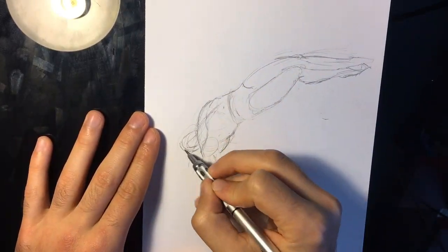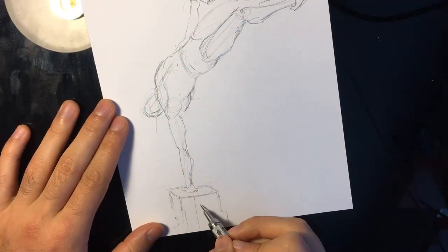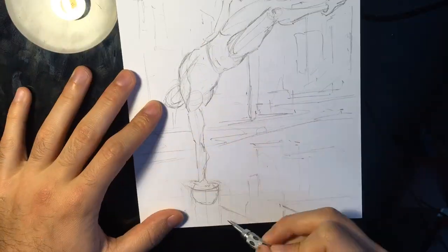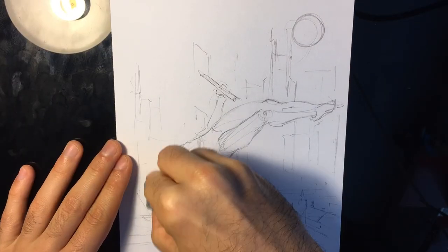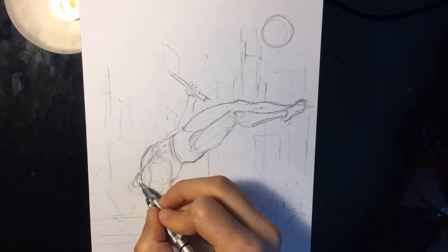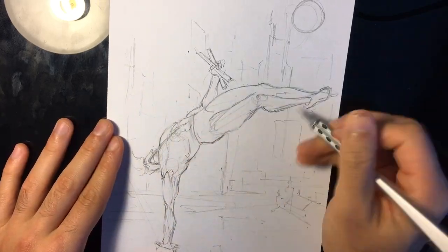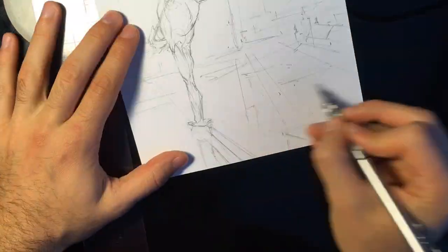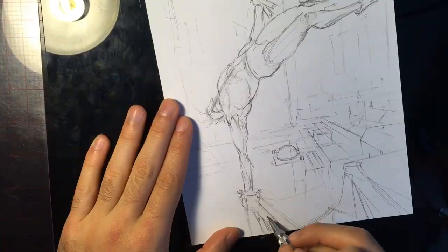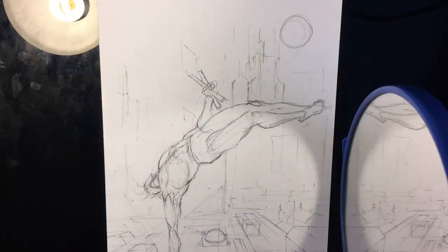Hey everyone, welcome back to my channel — this is the second fan art video and this time I'm drawing Nightwing. Nightwing is the eldest bro of the bat family. He's super athletic, always whipping around the city doing flips and stuff, which is one of the reasons I wanted to draw him. He's always flipping on scaffolding — it has this Spider-Man type of excitement to it.